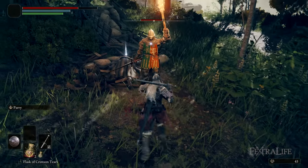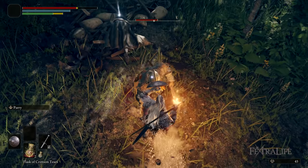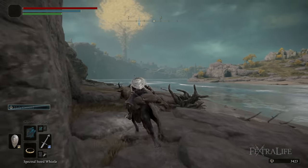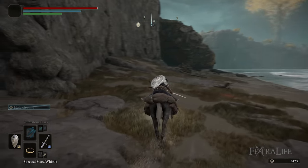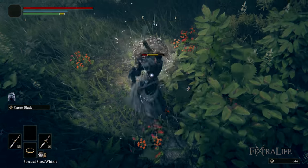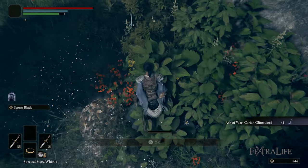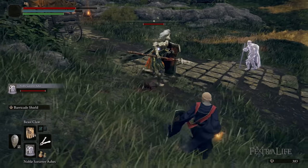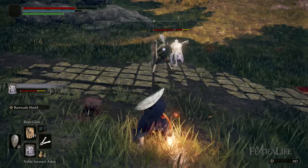The last thing you want to do is start playing the game and realize you want to be a sorcerer but you don't have a staff and don't know where to get one. So you're searching all over the place, but by the time you get one, you're already most of the way through the demo, and you've played the whole demo as something you didn't want to be. Watch this video, figure out what class you want to play. And if you can't make it into the Network Test this weekend and maybe just want to see how the classes play, then this video is definitely for you as well.